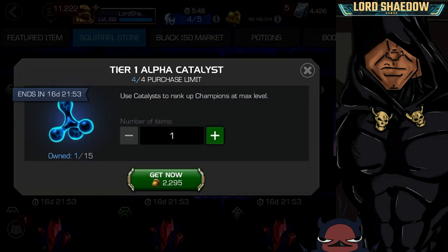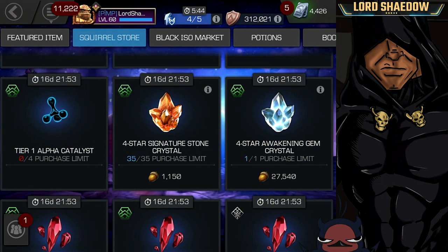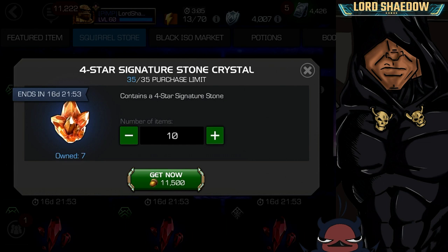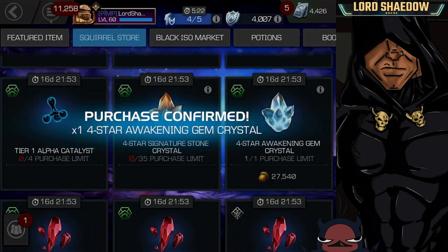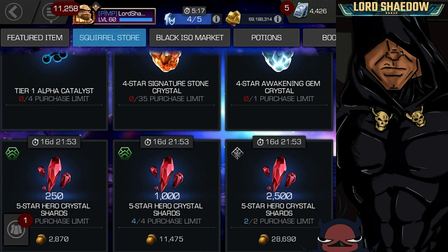Love these T1 alphas — you need those for ranking up champions, my favorite thing to do. I actually opened up a bunch of these already, which is why I'm down to seven — lovely, give me some more, I'll be able to cap more. And the four-star awakening gem crystal — I don't have any of those. We're going to open that up.